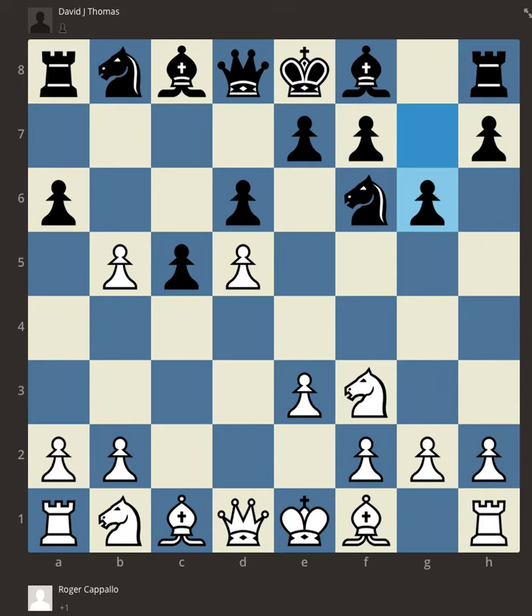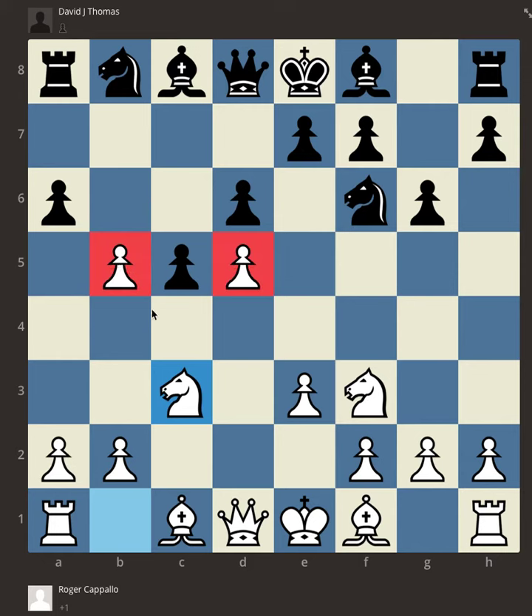Black continues on with the idea of fianchettoing — this is something that black virtually always does in the Benko Gambit. The idea is to take control of this long diagonal and sweep down on white's queen side, exert pressure on these pawns, and make it very difficult for white to get a good setup with his pawns over on the queen side. I continued Knight C3, which not only strengthens my pawn on D5, but also gives me yet another attack on B5 in addition to my bishop — a useful developing move.